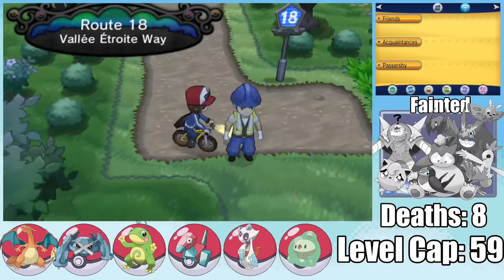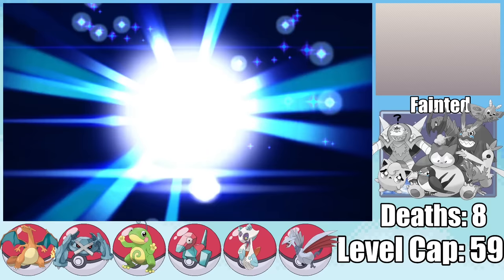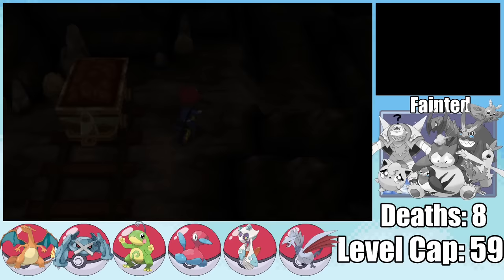Arriving on Route 18, we need team replacements. I run into a Skarmory — Poison Point is a really awesome ability for Skarmory to have. I give the Upgrade to the Porygon from Route 5, evolving it into Porygon2. We get another encounter in Terminus Cave — the best Eeveelution, Leafeon.